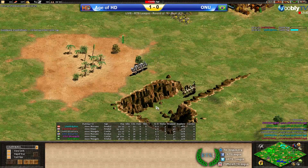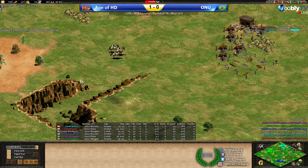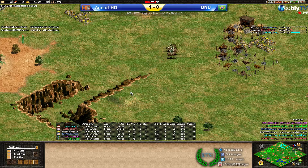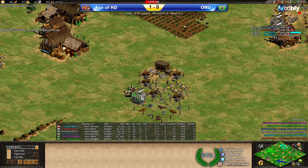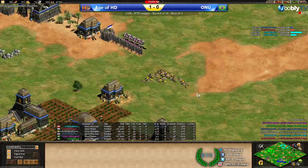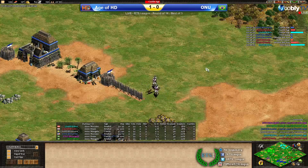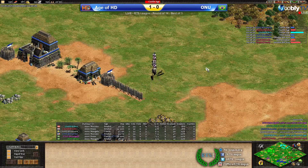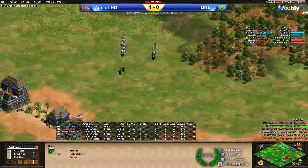Those scouts are hiding in the ravine — that's pretty funny. It would be great if cliffs blocked line of sight, like if you're at the bottom of a cliff you couldn't see what was on top. He's just going to harass the TC — probably not going to get anything done there but definitely a fun move. It's a hilarious move from Thor. And he is completely stone-walled as well.